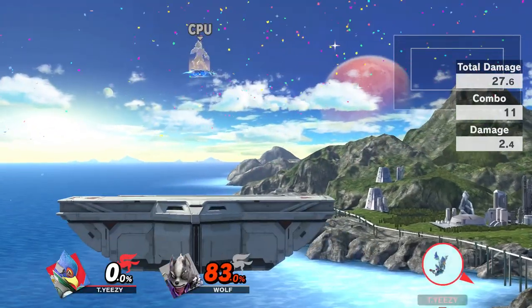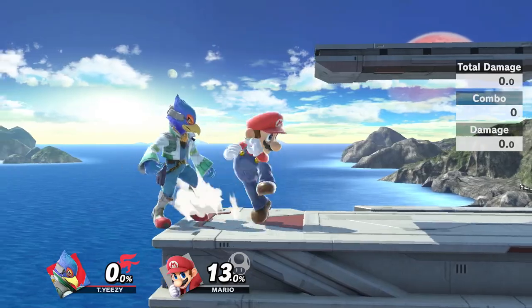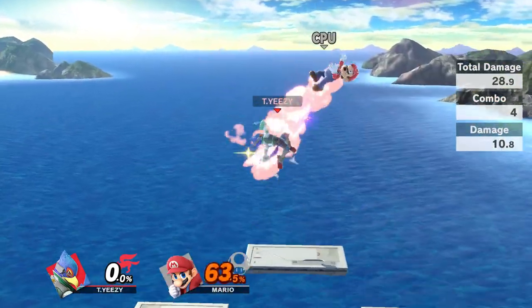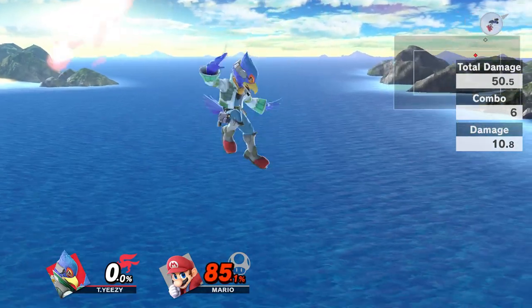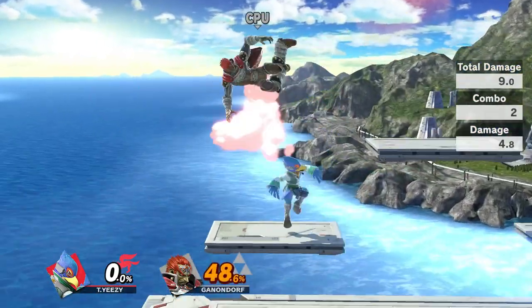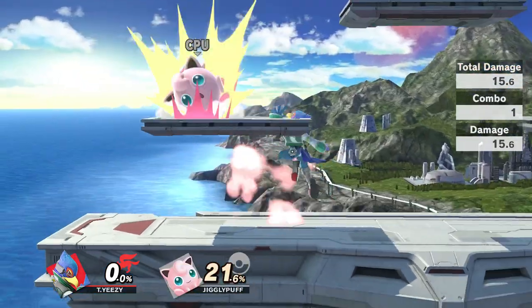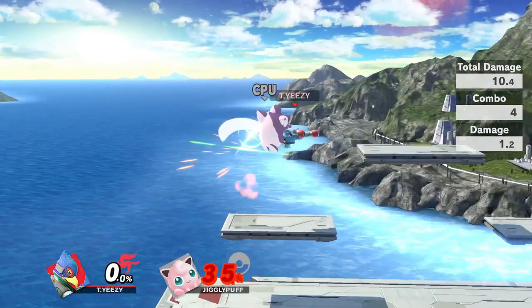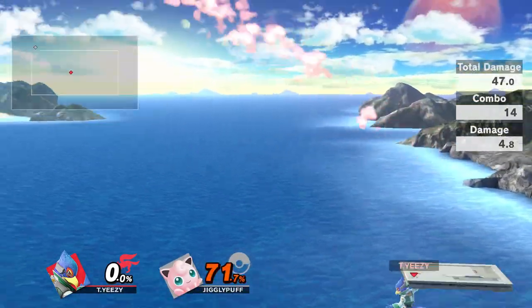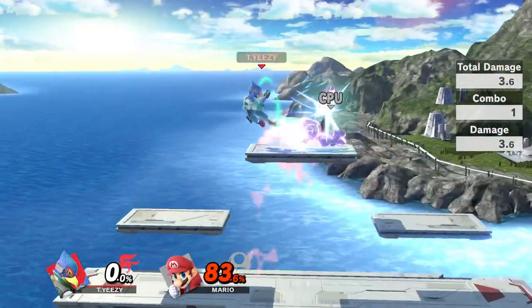But it doesn't stop there. Down Tilt is really good for setting up laser slash shine locks or tech chases on platforms. If you down tilt the opponent onto a low platform, you can get some meaty damage. If you down tilt them onto a high platform, you can set up for a kill confirm.